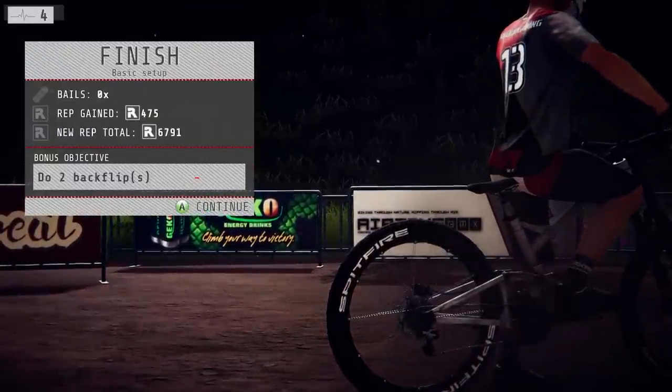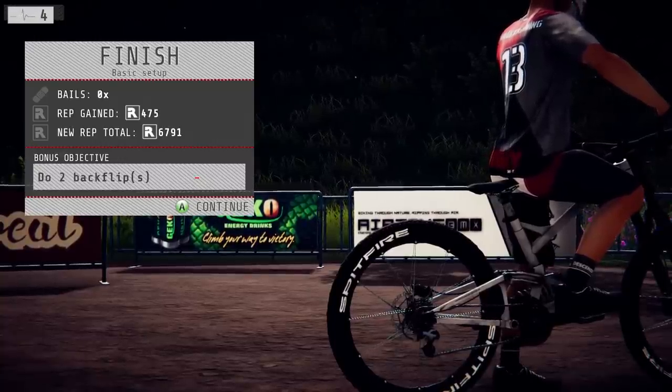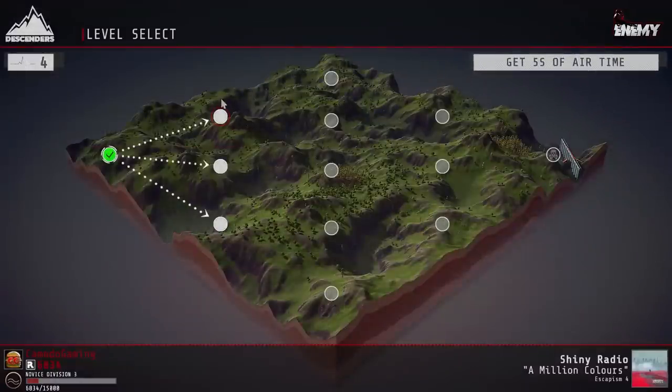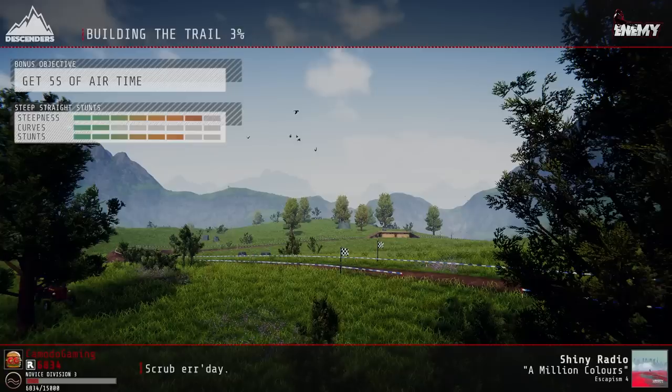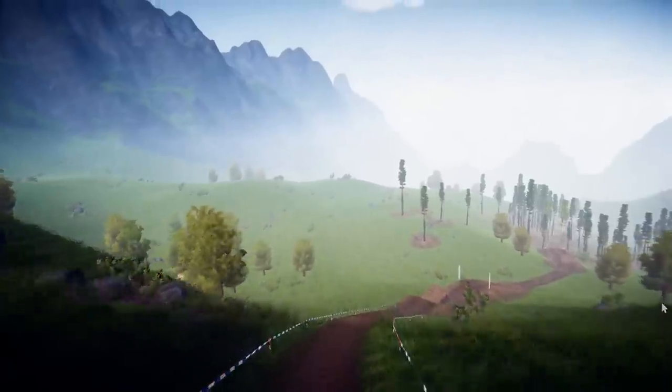That was actually a pretty easy run, but these do get progressively harder, and there's a boss level at the end. Moving on to the next course — I should have paid attention to the bonus objective. This one is 'get five seconds of air time.' We've got three course options and our end goal is the boss. For five seconds of air time I want something with a lot of steepness — probably this one, which should have plenty of jumps.